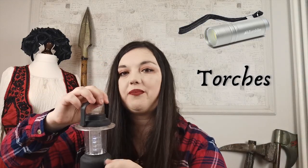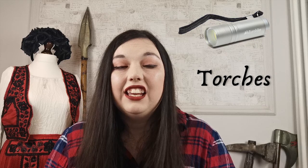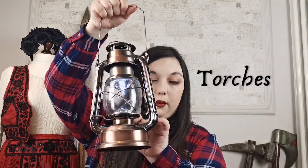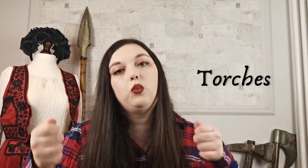Next up is torches. These can be just little handheld ones that are a pound from Poundland or a supermarket, or you can get something brighter for your tent or to light your way back. I prefer the little mini ones. You can also go for something that looks a little bit more in-character — I have one here that's quite weighty and incredibly bright. It's handy to have something that looks in-character, but you might only want a couple of handheld ones to do the job. Just make sure you don't shine them in people's faces.